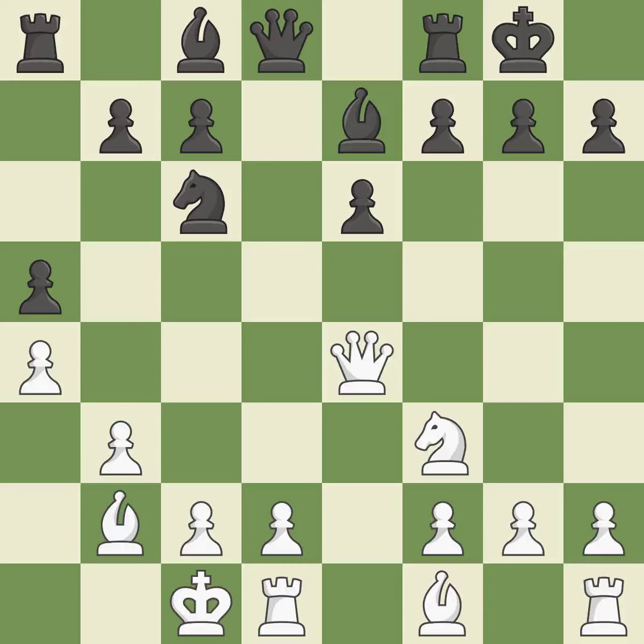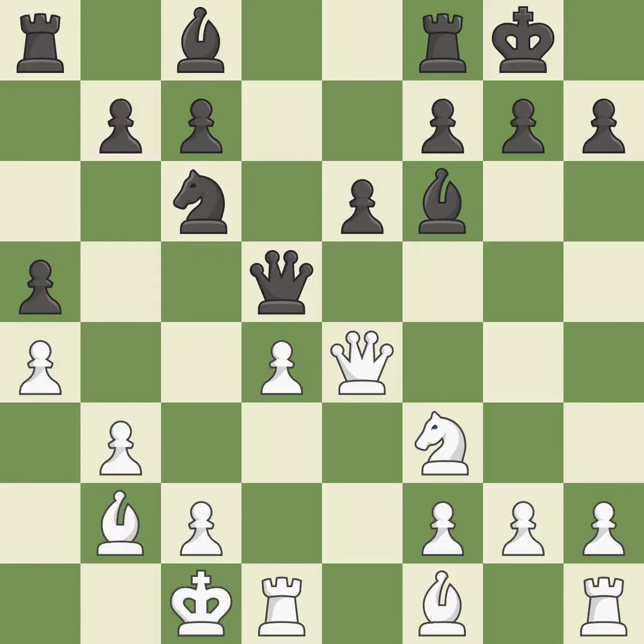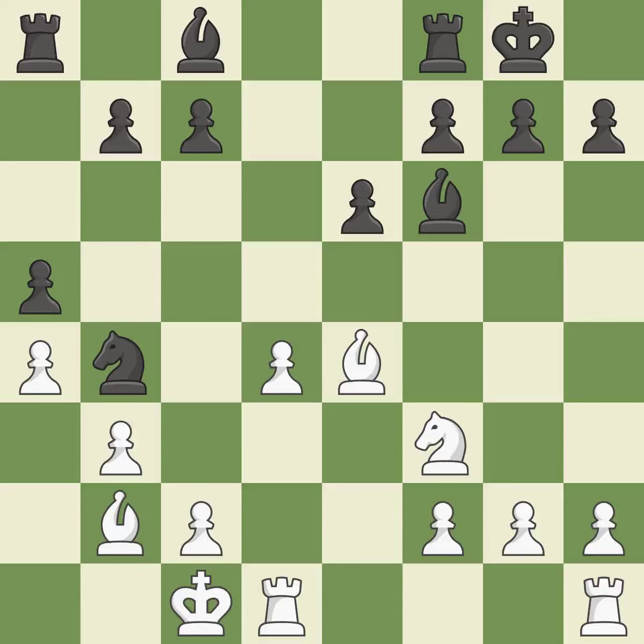Recaptures. This suggests exchanging items of equivalent value. This provides an equal exchange of parts. This defends the attacked queen. This threatens to play checkmate. This exchange is fair. Backs off. Very precise.